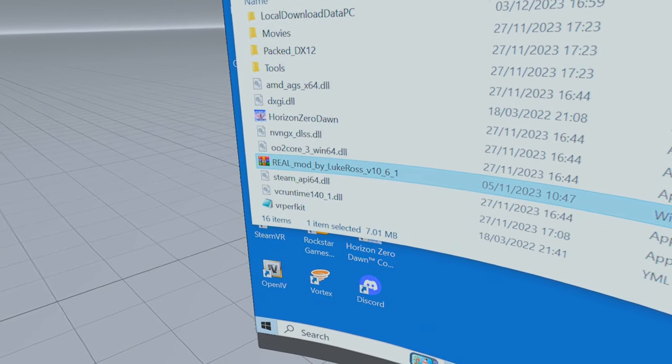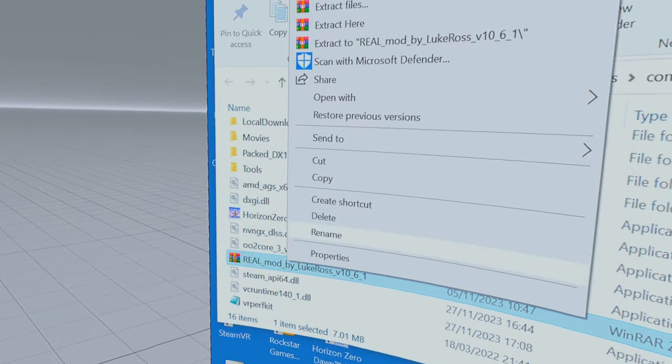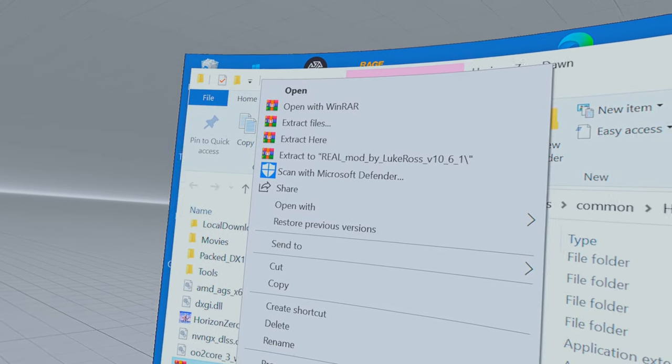Scroll down, select it, right-click, and then select extract here.